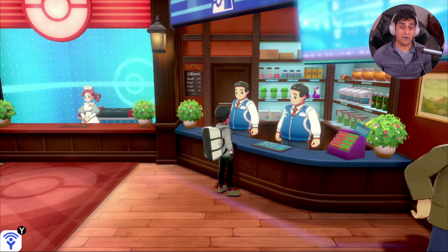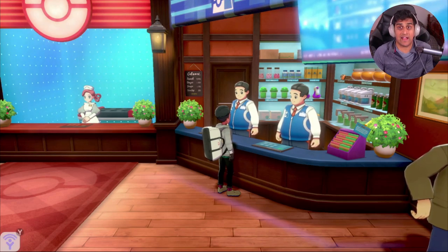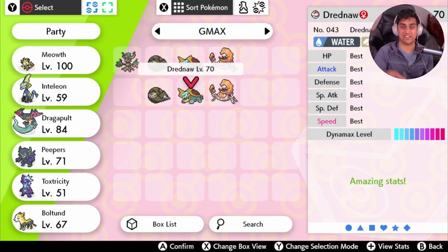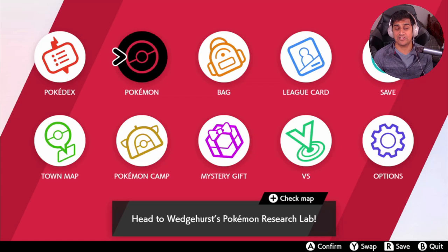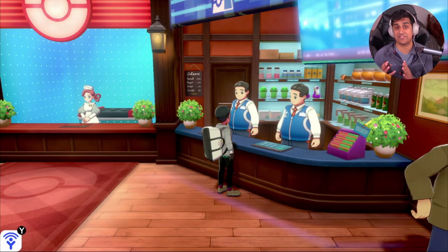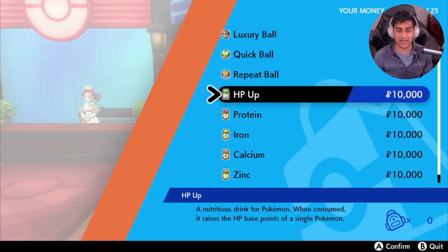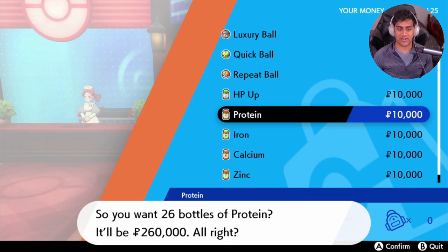I'm going to show you an example of how to EV train right now. I have a 6IV Pokemon I haven't touched yet — a Dreadnought. I'll check its stats to confirm the 6IVs, then decide what to EV train it in. I want to train its Attack, so I'm looking for the item that raises Attack. I'm going to buy 26 Proteins.